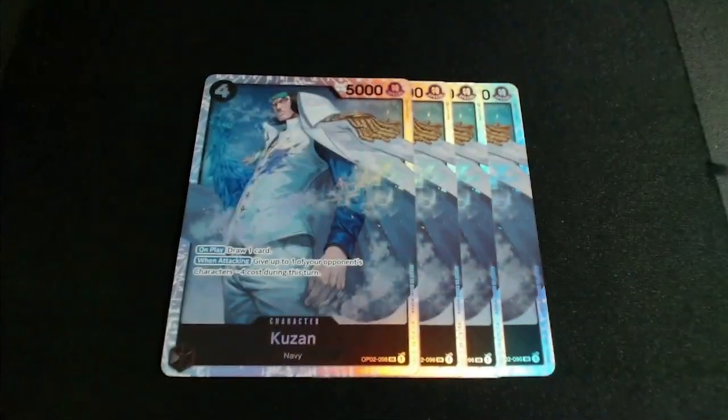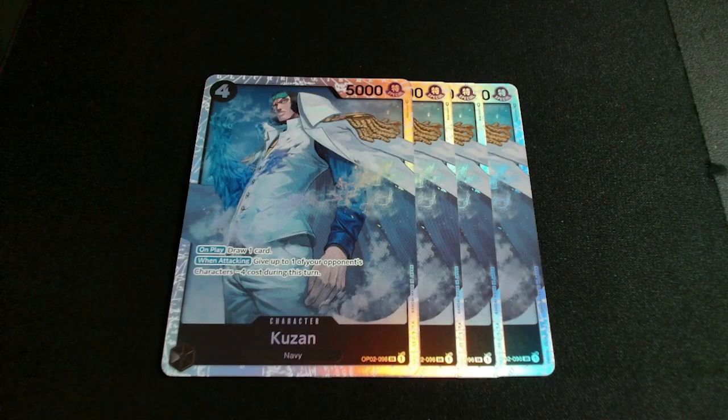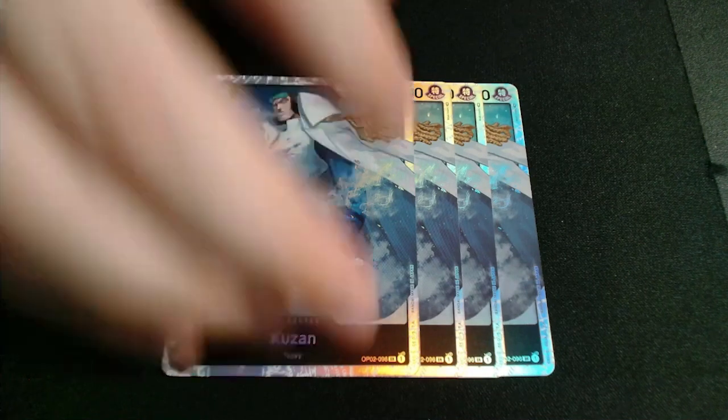Rounding out the four-drops, we have another OP02 addition: four-cost Kuzan. He's probably going to be a staple card in black for the remainder of the game — very good to get your copies now because he'll be part of every black strategy going forward. He draws a card, has an efficient four-cost five-thousand attack power, and has a no-Dawn-cost-when-attacking effect that reduces the opponent's card cost by four. He synergizes with everything the deck is trying to do.